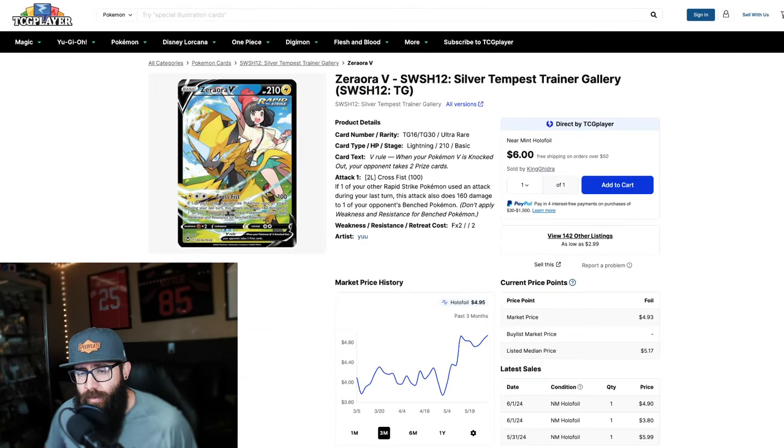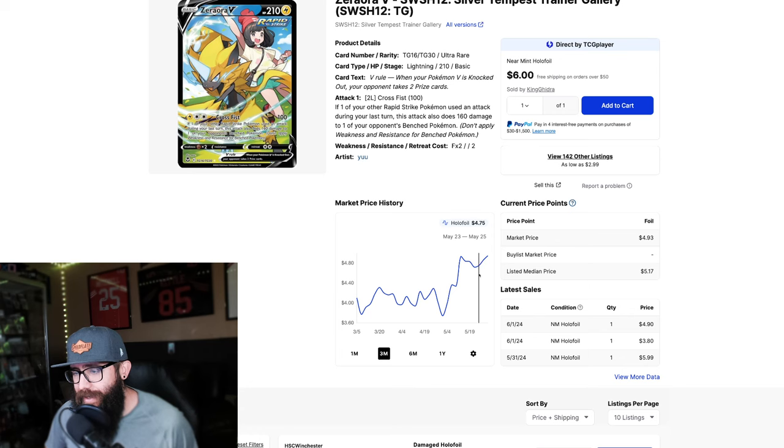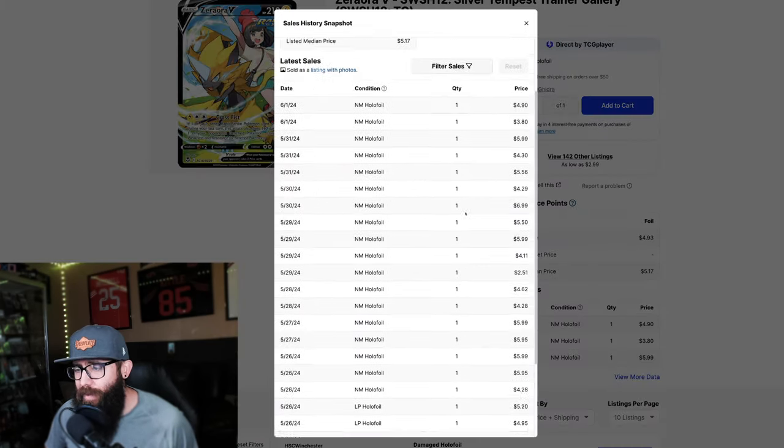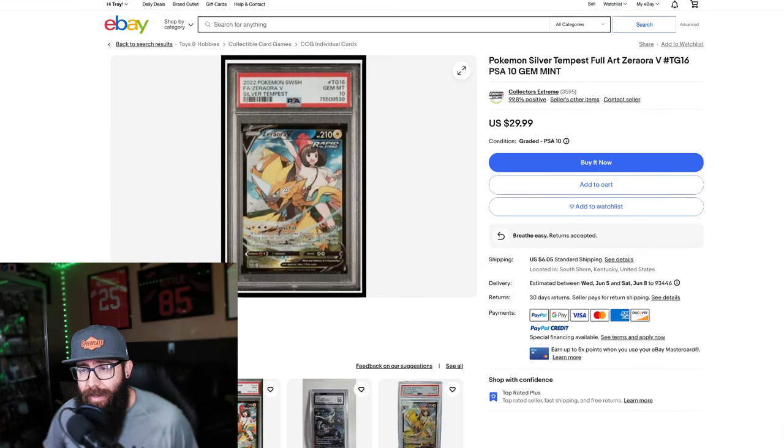Then you've got the Zoroark. Look at this artwork — this is a great-looking card. This card's seen a little bit of an increase. Right now if you pull up the last sold listings, it's around $5 or $6. Couldn't this be a $10 card? I think it could. Cool Pokémon, great artwork. And if you want it in a PSA 10, look at this — $30 for a PSA 10. Are you kidding me? I would just pick it up in a PSA 10 personally, because that's kind of a no-brainer.